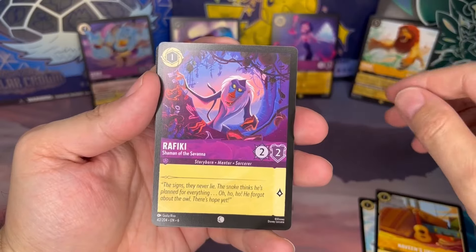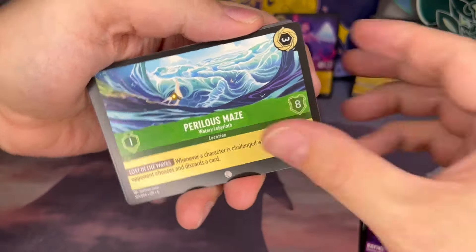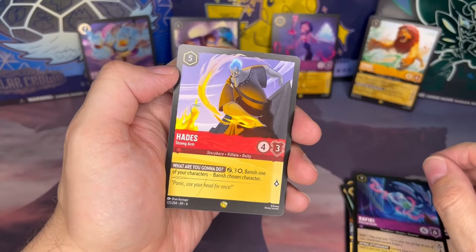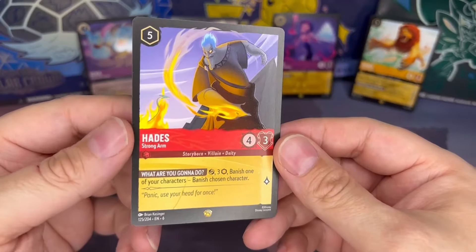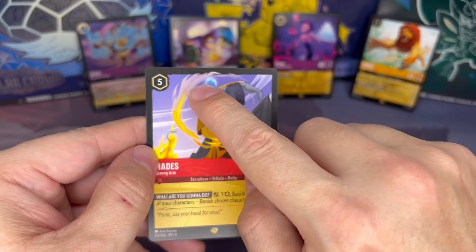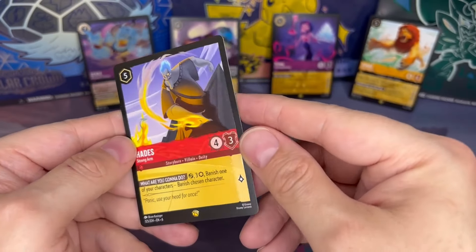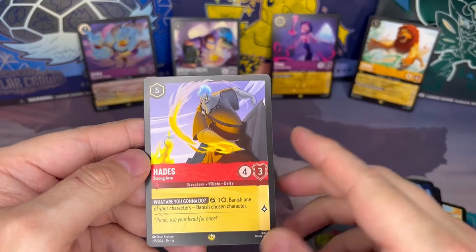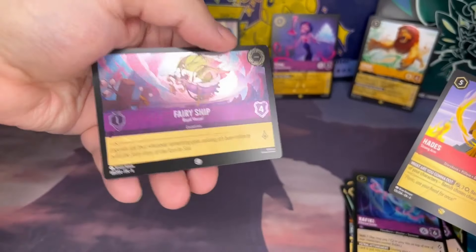Pack twenty: Rafiki, Perilous Maze, John Silver, Tinkerbell, Rafiki. Oh — fifth legendary! It's gonna be Hades from Hercules. Definitely cool, we love the villains. Looking forward to Villain Land. Love the flames here going into the border, and we love the embossed shiny character with the matte background. For our foil we get a Fairy Ship.